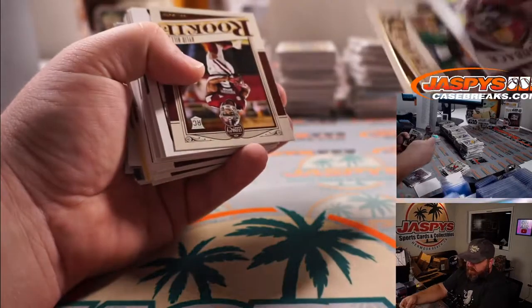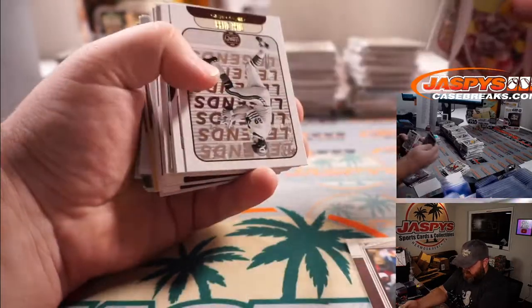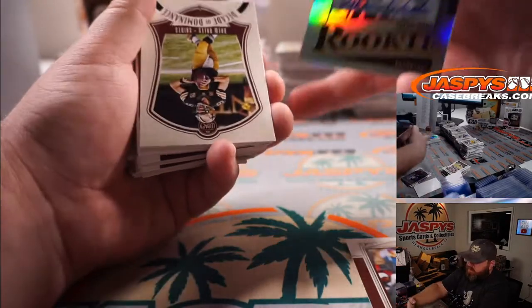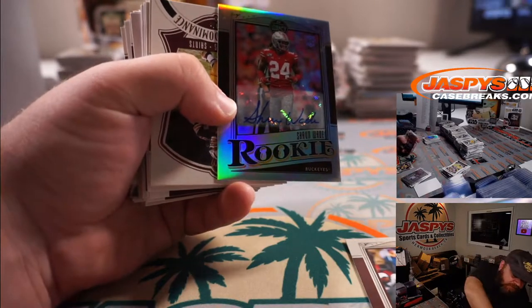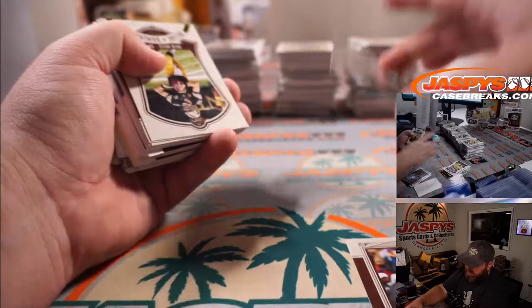Trey Lance again for the 49ers and Josh Exline. And the rookie auto is Sean Wade for the Ravens — Baltimore Ravens — and Gerald Kozak.